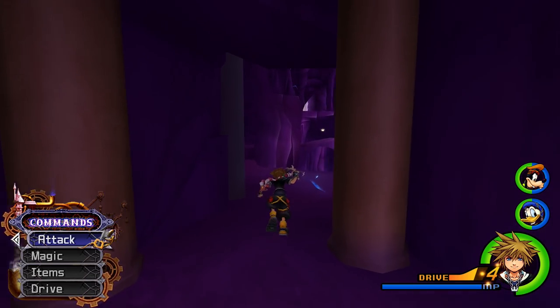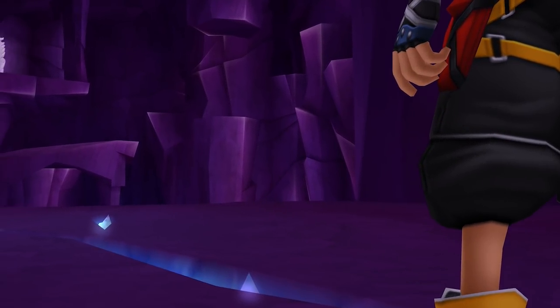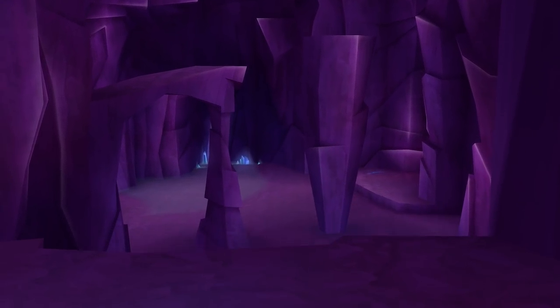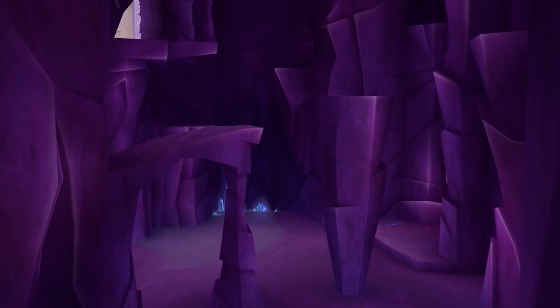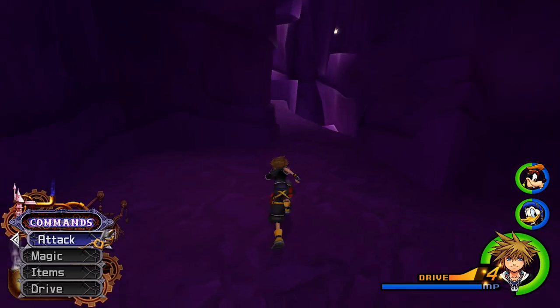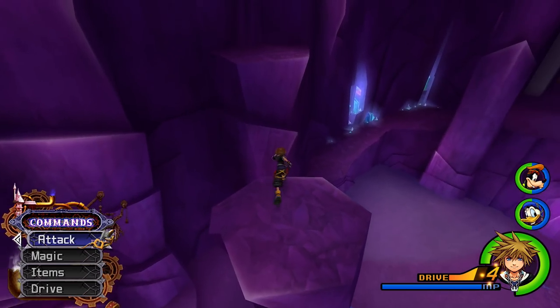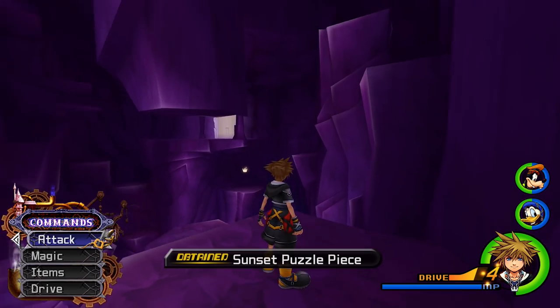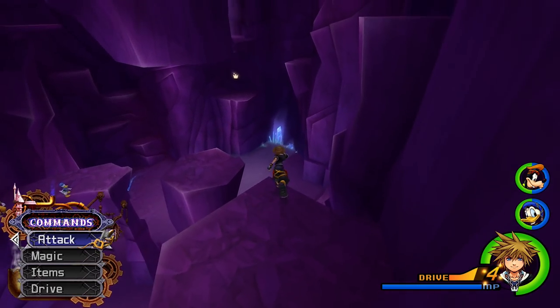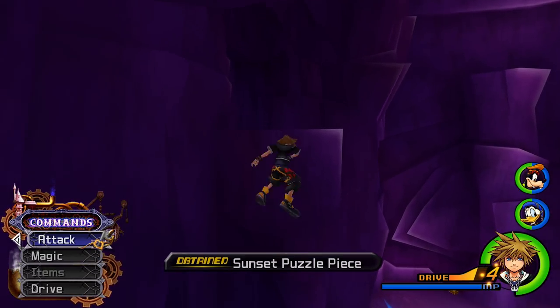Right there we can get an AP Boost. This is the first chamber of the Cavern of Remembrance — the easiest chamber. It's very platformy; this whole area almost plays like a platform game, like Spyro or Crash Bandicoot. So right up here we'll grab this Sunset Puzzle Piece, then go all the way over here first to grab another Sunset Puzzle Piece.